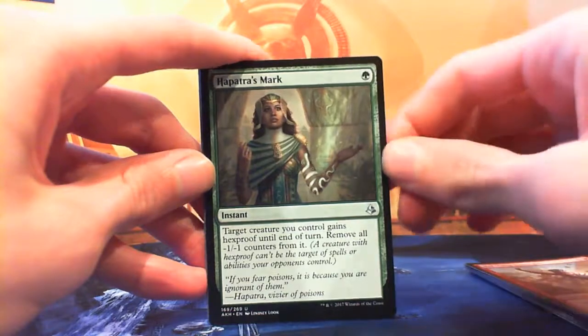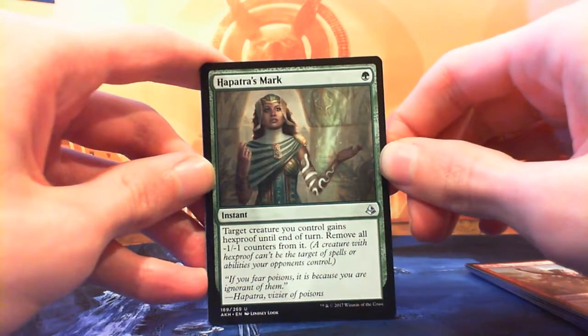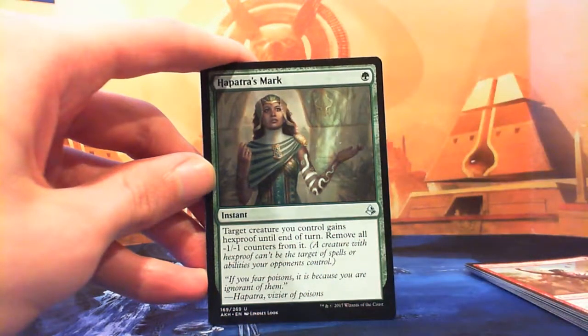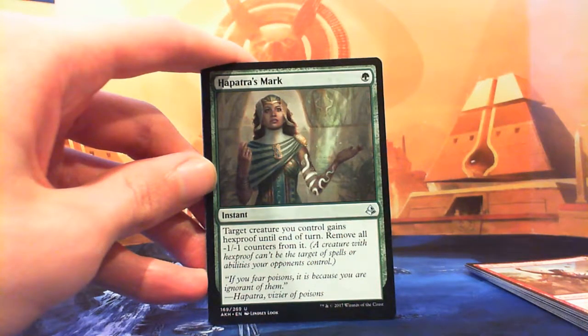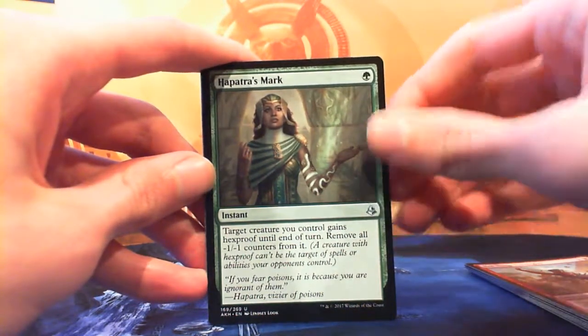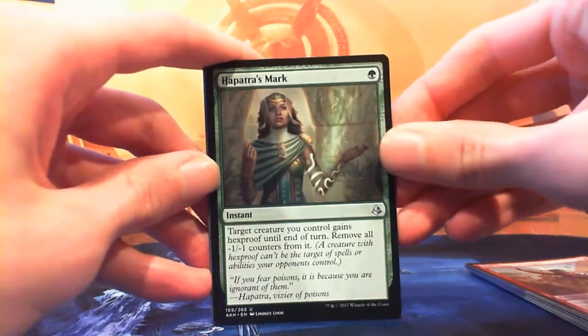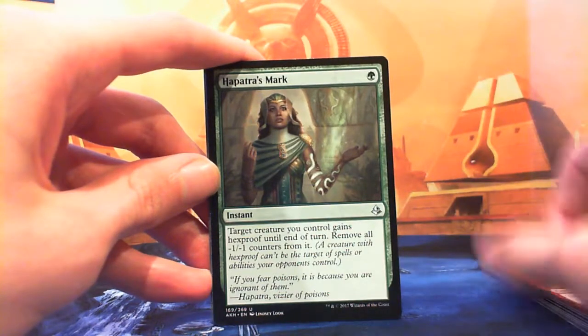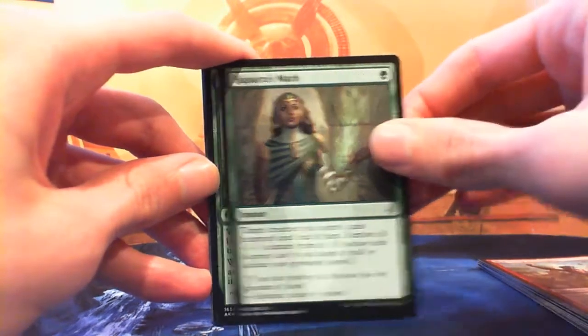Hapatra's Mark — moving on to the uncommons. Single green instant. Target creature you control gains hexproof until end of turn and you remove all -1/-1 counters from it. That's pretty decent. Turn two Exemplar of Strength, swing in, remove a counter, gain a life, cast Hapatra's Mark, hit for four. It's not the strongest play but it's a play. Single mana hexproof is kind of what you want, and removing the -1/-1 counters is just a bonus.